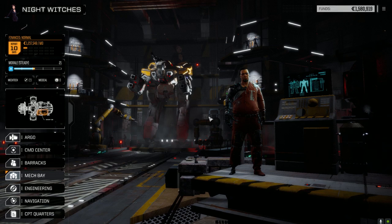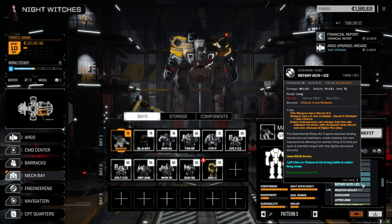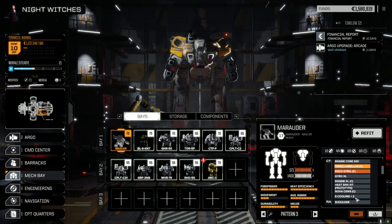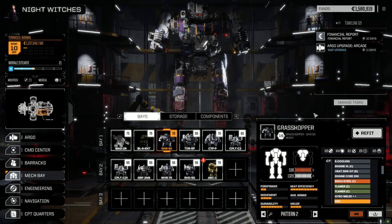First thing we're going to do is look at the mech bay. I did change one minor thing on the Marauder 2 — I put the clan rotary autocannon 5 in, which is great. We gained a ton, so I put in the CT an E cooling plus two instead of the plus one that we had, so now we're even cooler than we were, which is awesome.